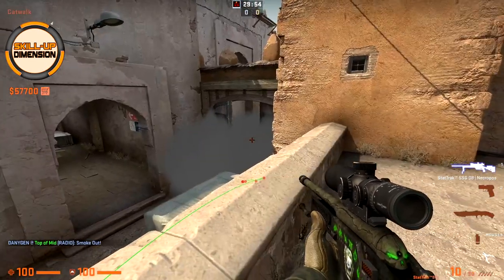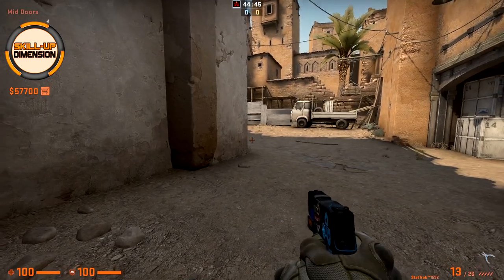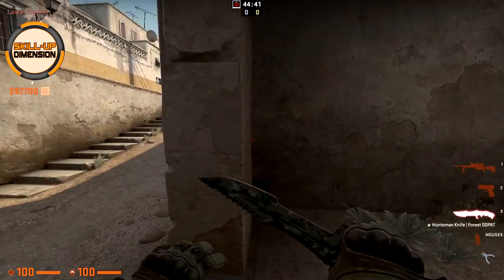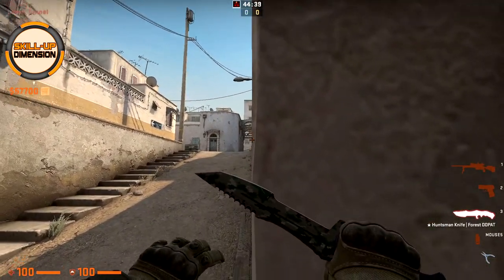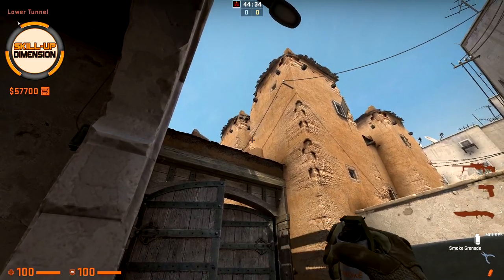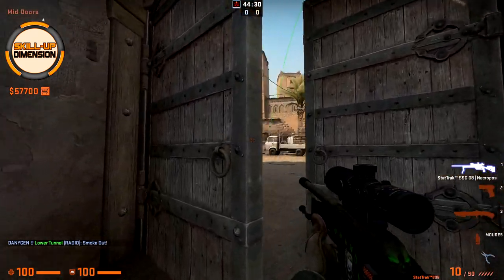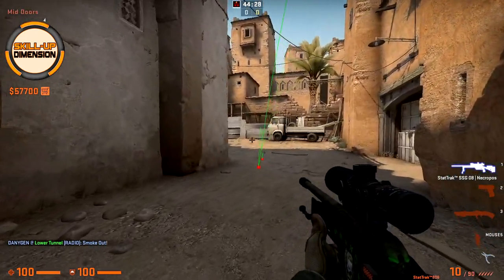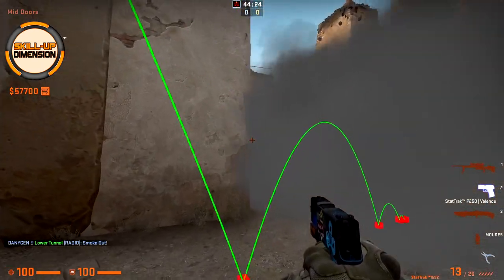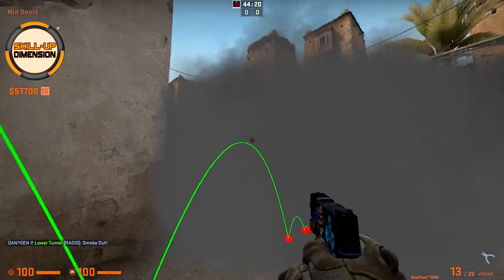A perfect double door smoke at mid. If you want to smoke the left side of mid to B, come here towards this wall when exiting the tunnel, go to the edge, aim at the top of this triangle shape, and just throw. The left side of mid to B is smoked — actually no gap here, so the door player and window player cannot see you as you go towards CT.